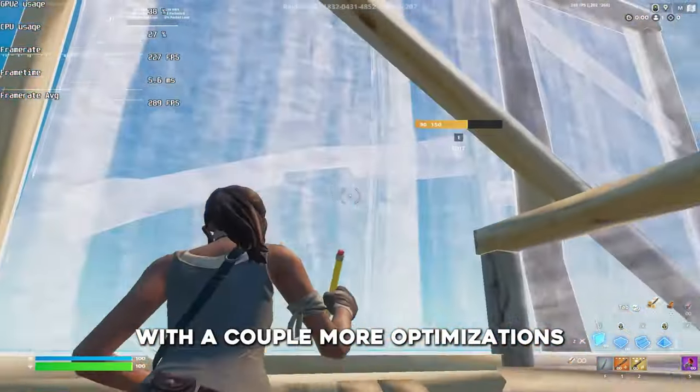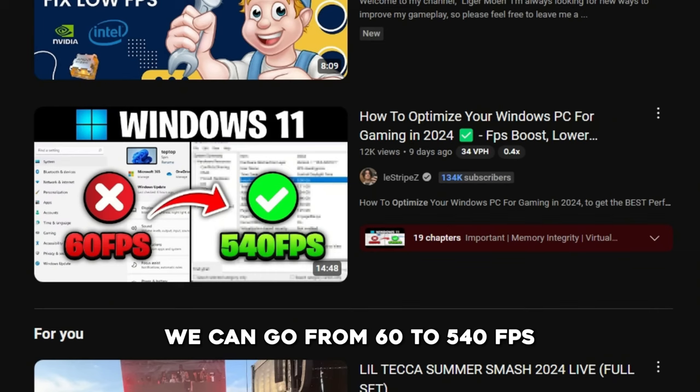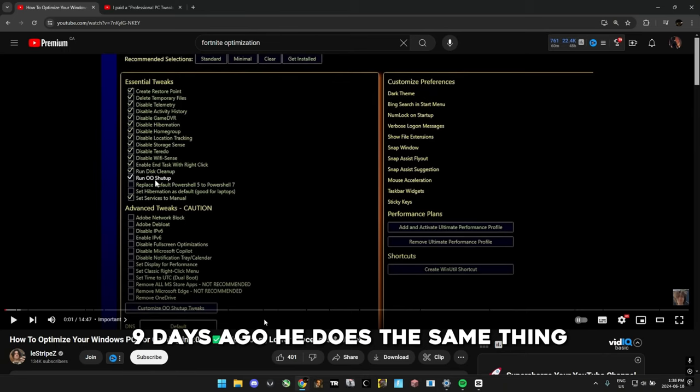So let's try and ruin my laptop with a couple more optimizations. This thumbnail is crazy for claiming we can go from 60 to 540 FPS. Wait — 10 days ago I covered this software, and 9 days ago he does the same thing. You're not slick.